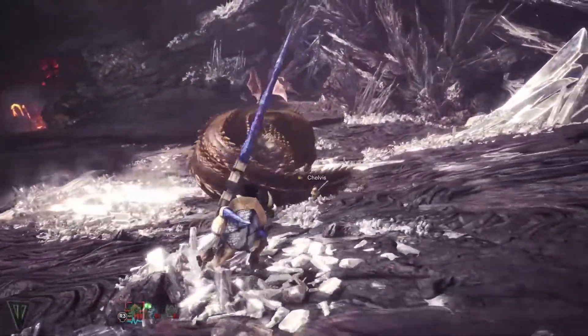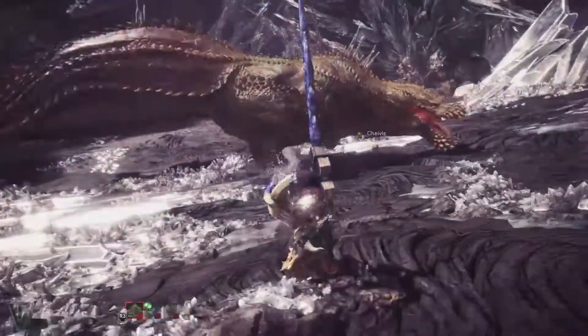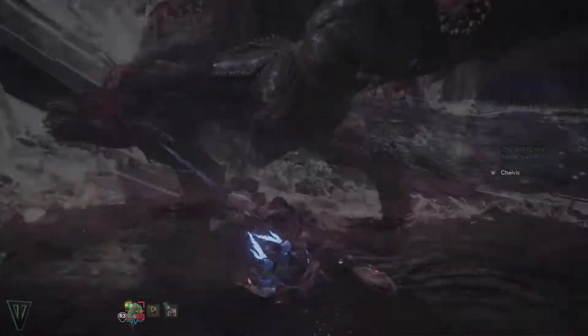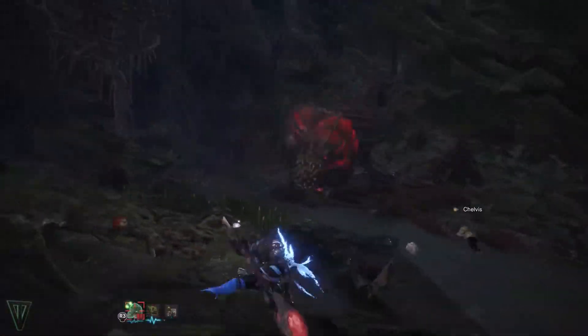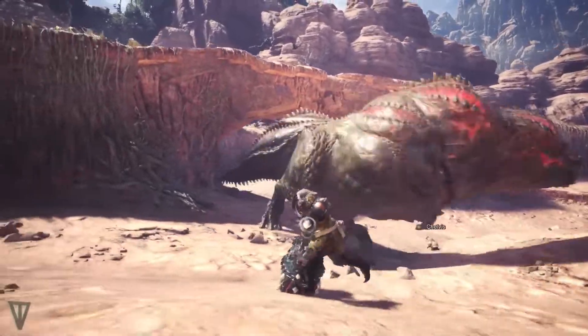He also really likes to rotate 180 degrees for a tail swipe. The range on this is massive, so try to roll towards him to exploit his hip hitboxes as opposed to away. When Joe leans backwards and puts his head down, he's going to do a hip check. Due to his size, this has a massive range, so block or roll towards the base of his tail or his head.